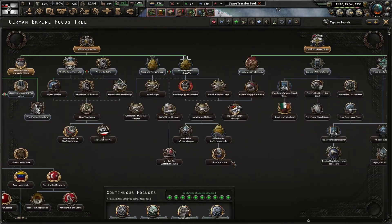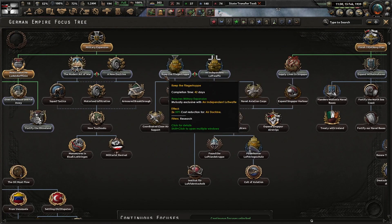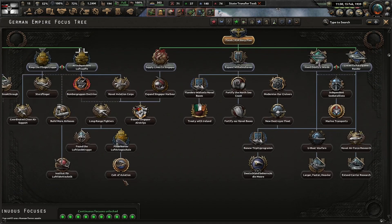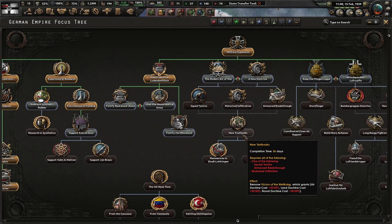We could do more with Mitteleuropa. Independent Luftwaffe or keep the Flieger Troop. Bomber Doctrine, more air bases — trying to look around to see what each one would do. Superior tactics for infantry tactics, recognize new textbooks.